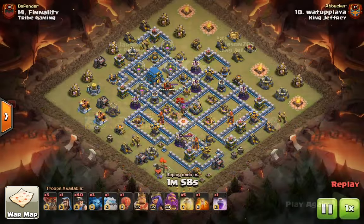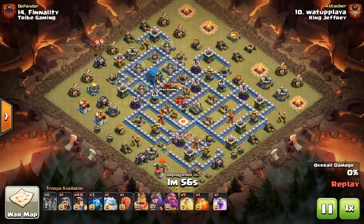Next up, we have a similar strategy by WhataPlayer. He's going to start off with the balloons on the archer tower to create the funnel for the Barbarian King, as well as to lure the CC.